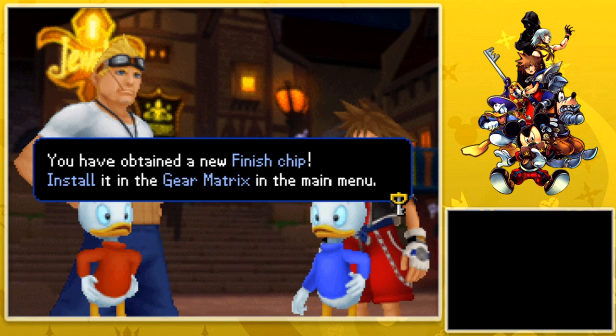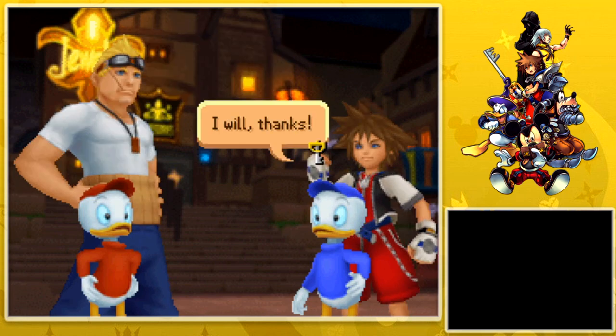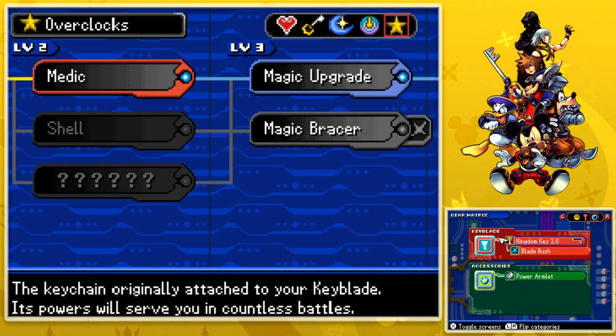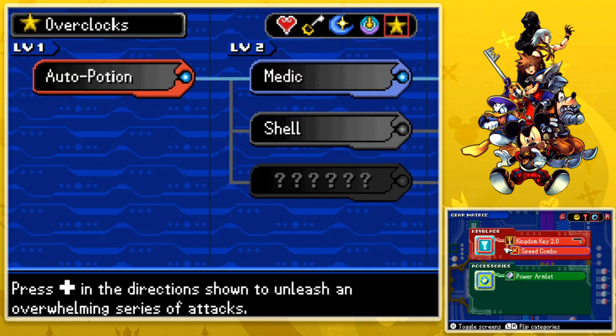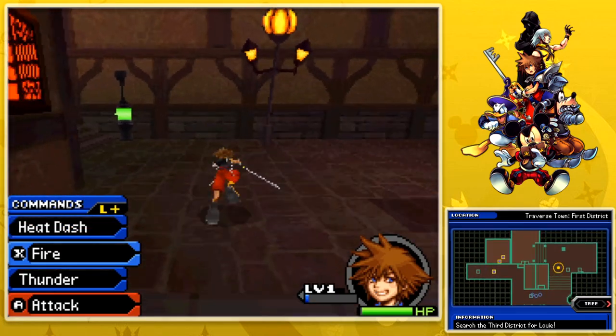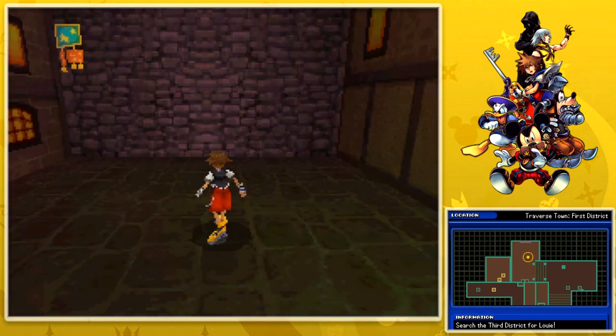You've obtained a new finish chip — install it in the gear matrix in the main menu. So our current one is like Power — this is going to be slightly different. It's Blade Rush, which devastates with a flow of attacks. Press in the direction shown to unleash an overwhelming series. Sounds like one of those finishers from BBS where you put the directional input in and continue it to a certain point.